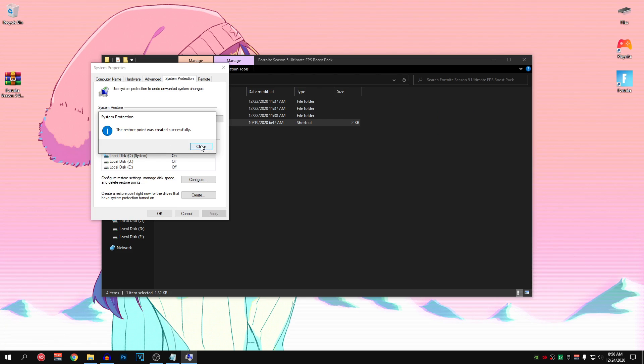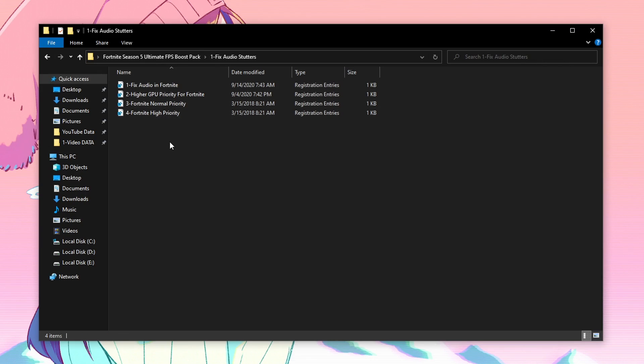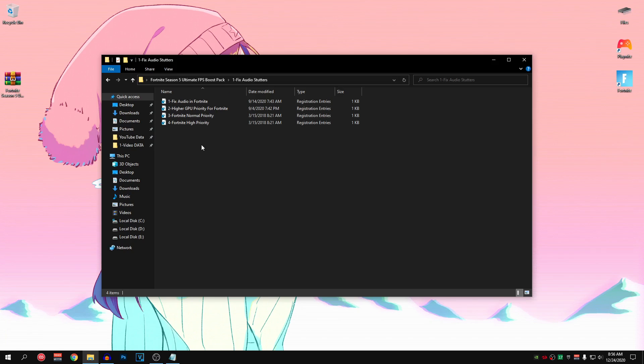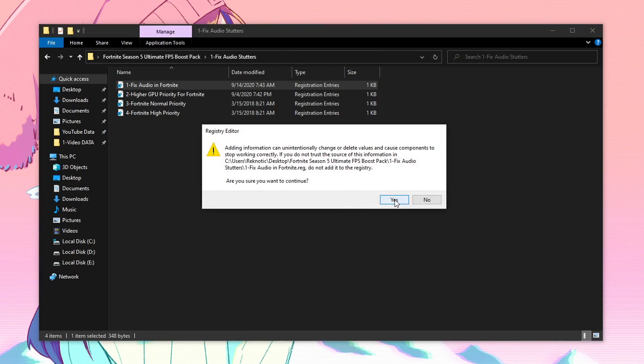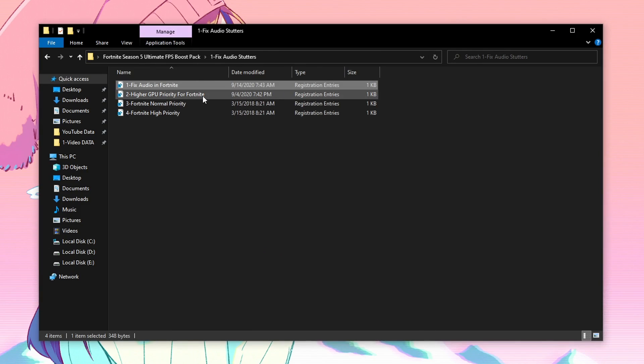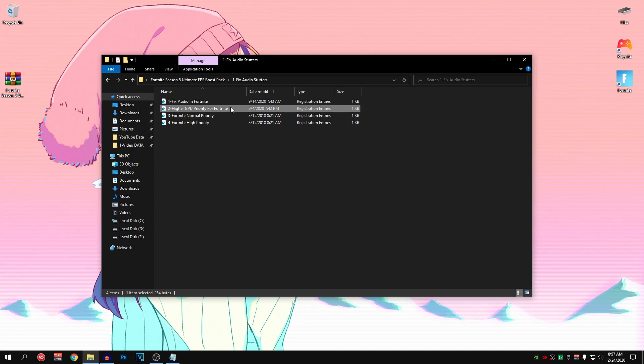Once the restore point is created, hit Close, hit OK and go into the first folder: Fix Audio Stutters. All of the registry files in here will help fix audio stutters in Fortnite. For the first one, right click, hit Merge, hit Yes, hit Yes and hit OK. Then do the same for the second one, Higher GPU Priority for Fortnite — double click, hit Yes, hit Yes again and hit OK. This will make sure our GPU prioritizes Fortnite instead of other background apps consuming CPU and GPU resources.